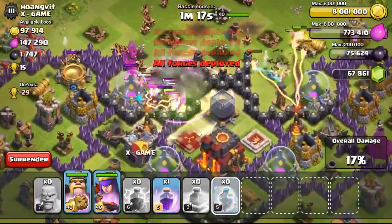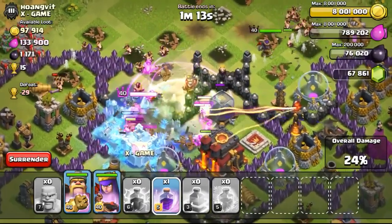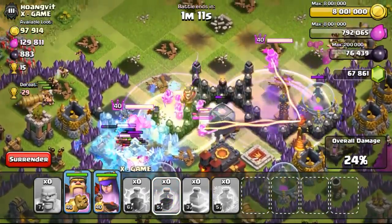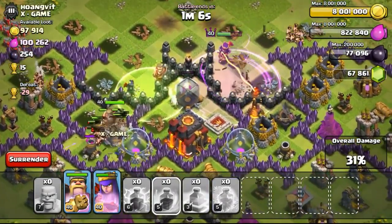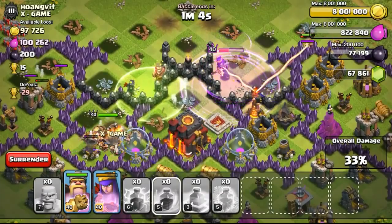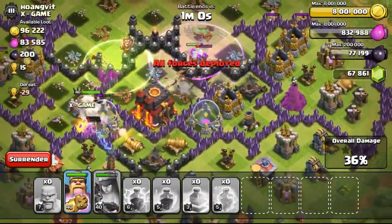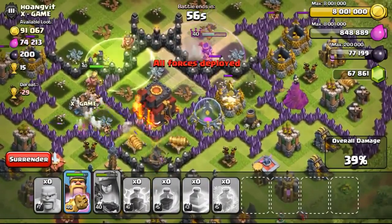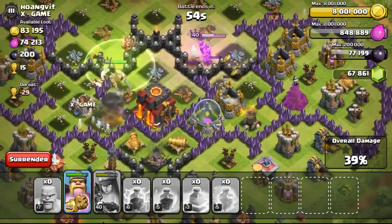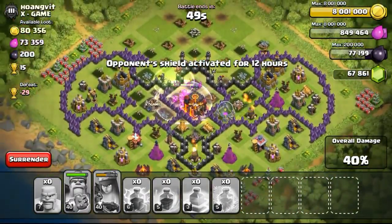I think I have to freeze up the Inferno. The king has gone in, going for the CC. I dropped a rage spell for the queen to be recharged. Now just looking at the king and queen — hopefully they will be able to go in to take the town hall. The queen is going down really quickly, and the king isn't too smart, going for storage instead of the town hall.